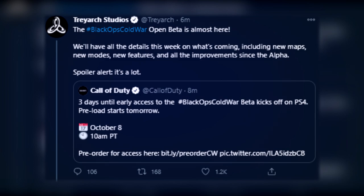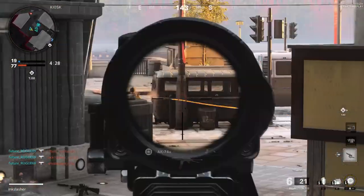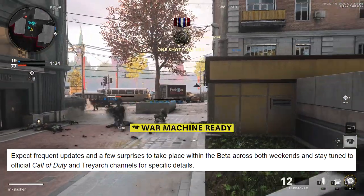Treyarch tweeted that the Black Ops Cold War open beta would include new maps, new modes, new features, and all improvements since the alpha. Today's blog post confirmed Fireteam would be in the beta, but we didn't find anything about new features, new modes, or new maps yet. I'm guessing later this week — potentially tomorrow or on Thursday — they'll put out patch notes detailing all the changes since the alpha. The blog post says 'spoiler alert, there's a lot.'